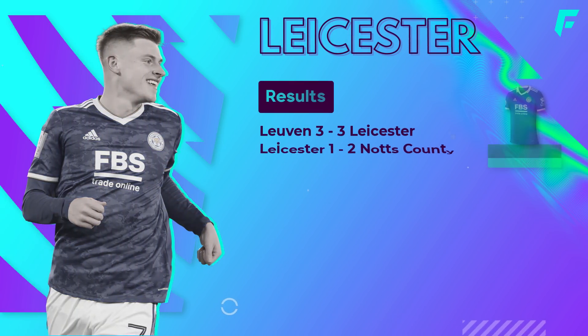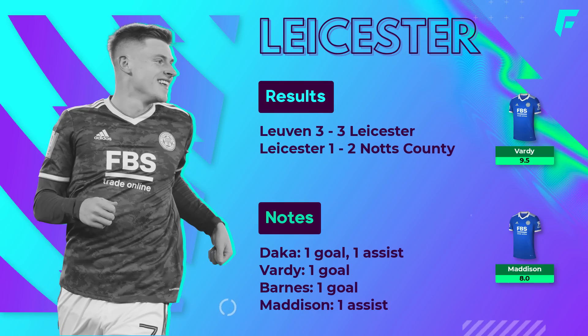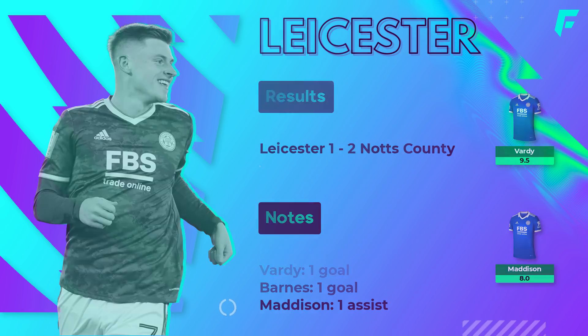Leicester's preseason began with a 2-1 loss to Notts County, Barnes scoring for the Foxes with a Daka assist. Their other match was a 3-0 win over Leuven, with 5 mil midfielder Dewsbury-Hall scoring, and Daka and Vardy also on the score sheet. Madison picked up an assist.